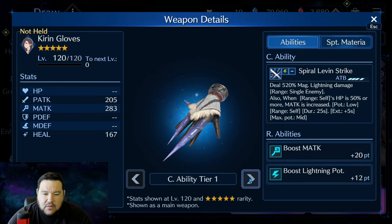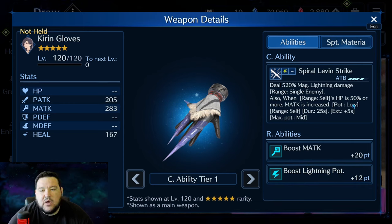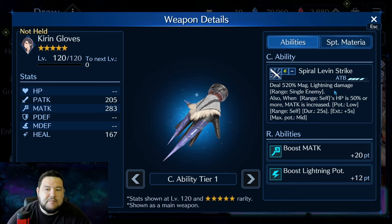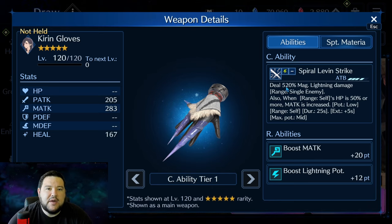Starting off, we're looking at 520%, and that's going to be the main thing we focus on. The Lightning Potency is not super impressive on this weapon. The Magic Attack buff starts at low, goes to mid, and never stacks higher than mid — that's where it caps. That's just kind of the power creep. But ultimately, we're going to be using Tifa instead of somebody like Cloud or Zack when magic is required versus physical. So from that point of view, I think we're probably going to want to get this weapon to OB1 — especially if you're free to play or limited on resources, OB1 is really good.